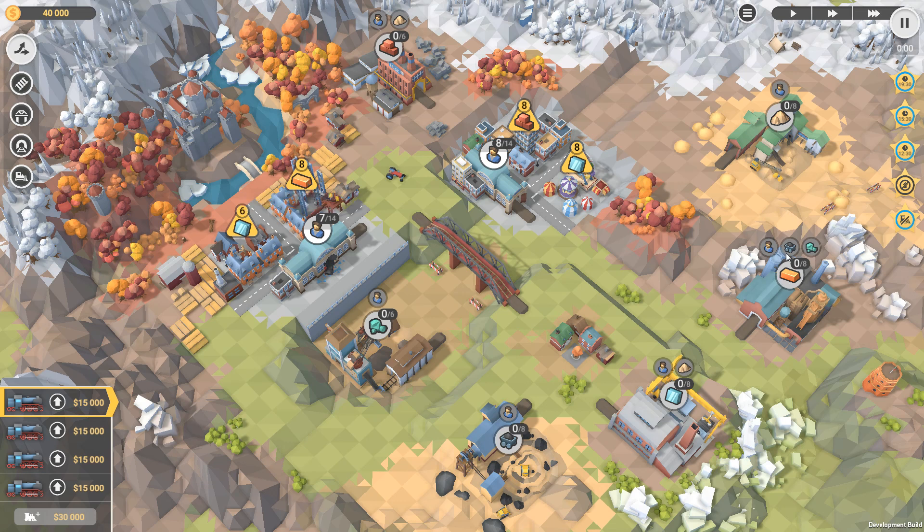Ingots we make over here and it looks like we use coal and copper ore, which we're making over here. Let's see if we can come up with a good approach for this one.